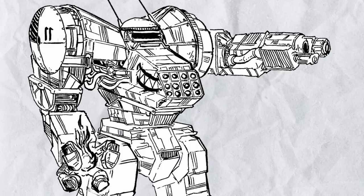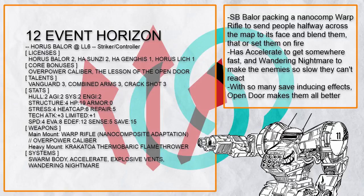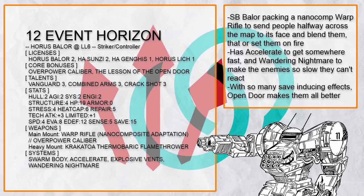But enough about super heavy weapons, let's talk about something else. This is Event Horizon, a swarm body Baylor that pulls people in with nano comp crackshot warp rifle from halfway across the map to slice them apart, packing accelerate to move itself and its allies faster, and wandering nightmare to make its victims slower and unable to react. Also, a flamethrower.